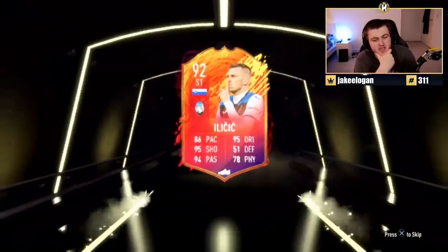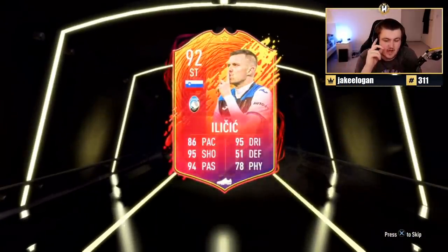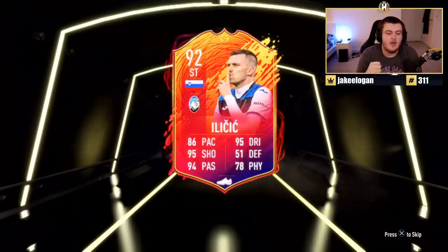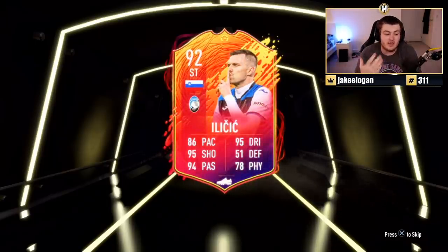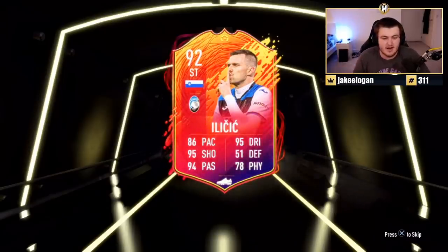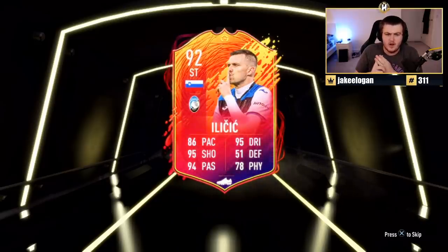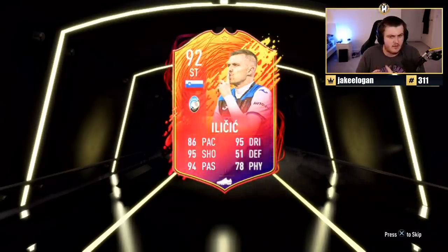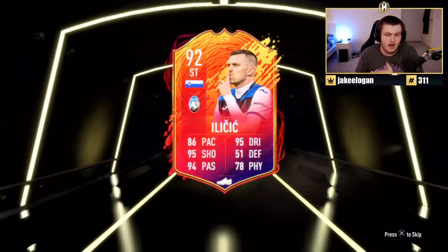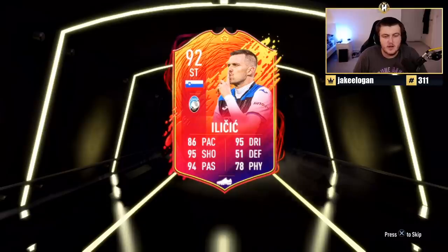Another one - Ilicic, 92 rated. Great rating-wise. So I think it's the headliner upgrades that are glitched. It looked like a non-rare. I think it's just the second batch of headliners that look like non-rare - so Neymar, Ilicic, Thiago Silva, Genie Wijnaldum I think is another one. That's why I think they're glitched.